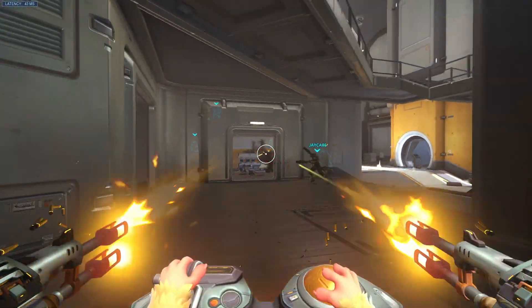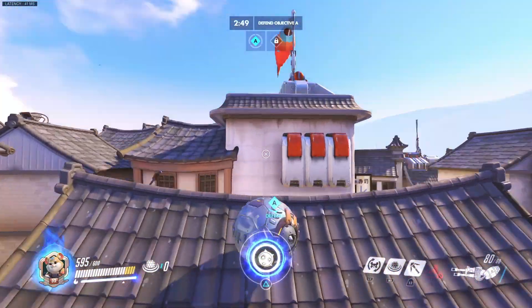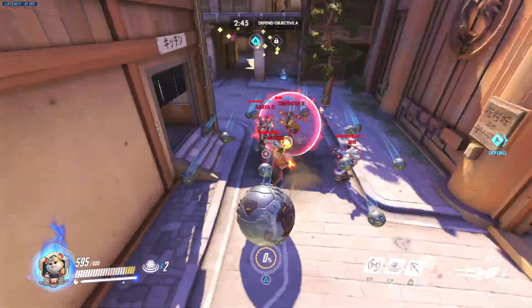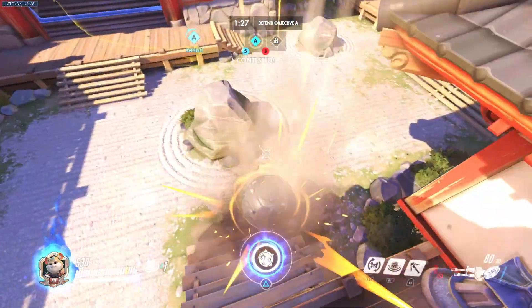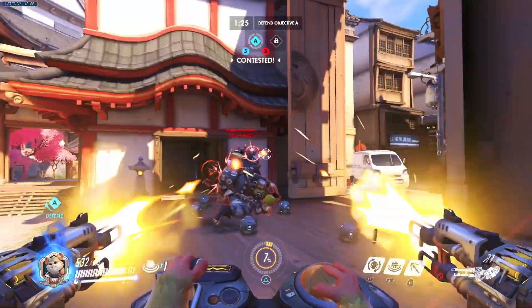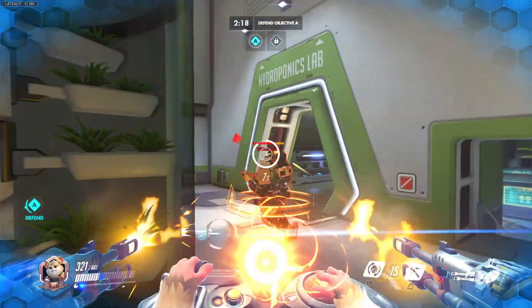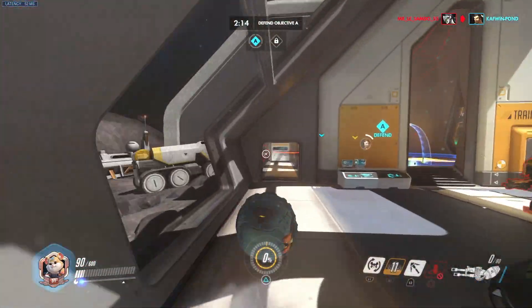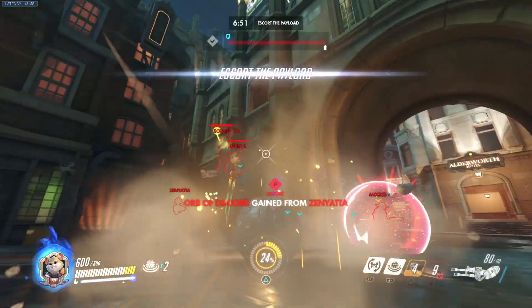As a disrupter, Wrecking Ball can swoop into the enemy's backlines and his shields allow him to escape and recover for another attack. Ideally, you'll want to try and swing over a group of enemies, use a Piledriver attack pattern to take out a squishy character, then shield up and do as much extra damage as possible. Watch your health, especially when there are enemy tanks around, and swing away again before you take too much damage. The shield only lasts for 7 seconds so you won't be hanging around for long anyway.